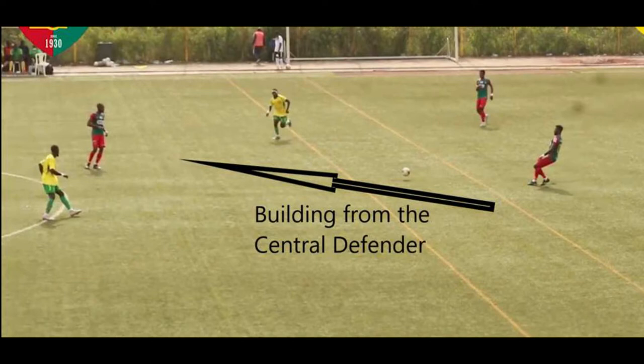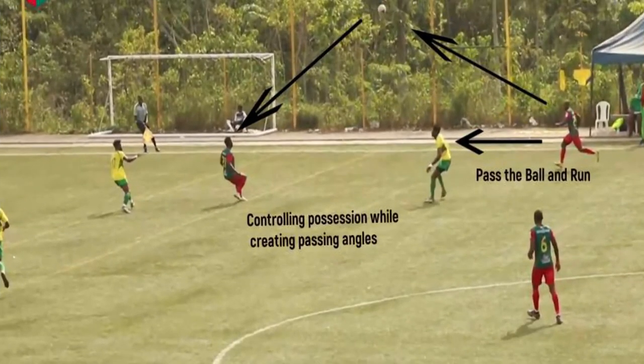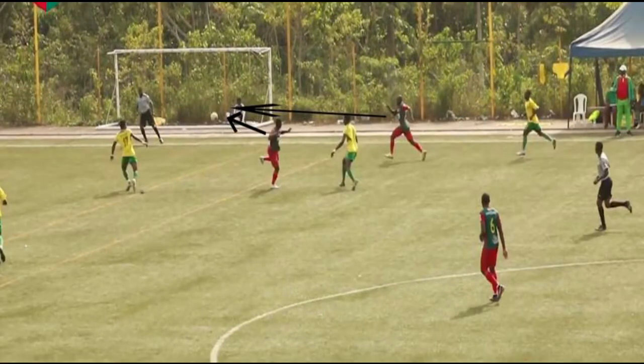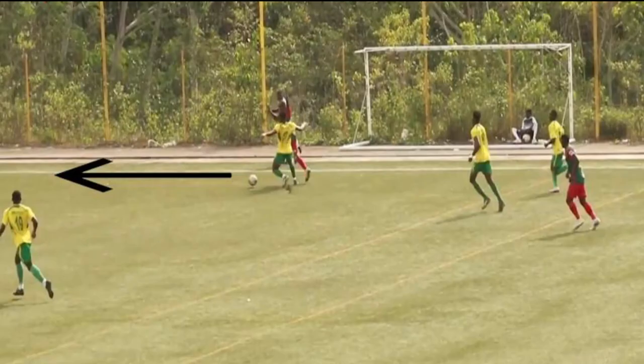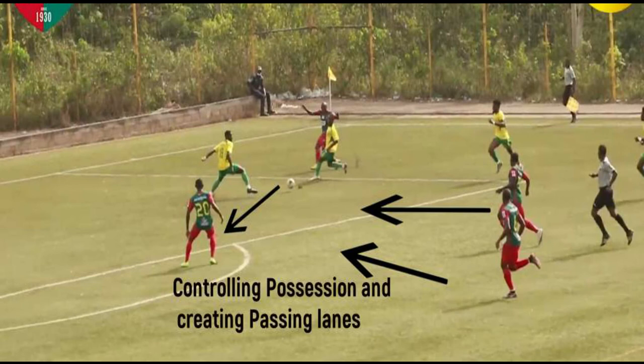Against two opposite forwards, the highly defensive midfielder is free to receive the ball. As such, the central defenders can pass the ball to him either directly or using a central midfielder. When the opponent presses high with three forwards, Coach Minkrio's goalkeeper would pass to a wingback or central midfielder. Cannon Sport creates goal-scoring opportunities by controlling possession and creating passing angles, thereby overloading the opposition in certain areas of the field.